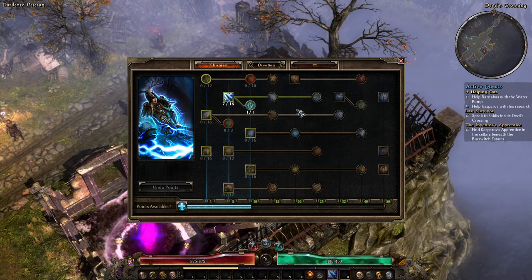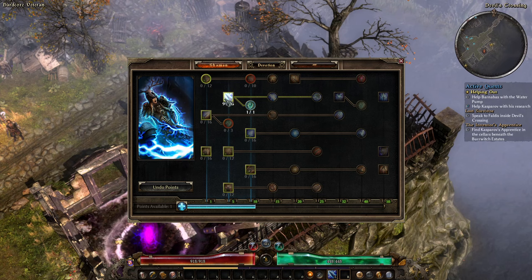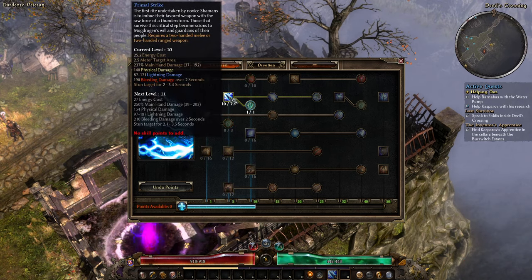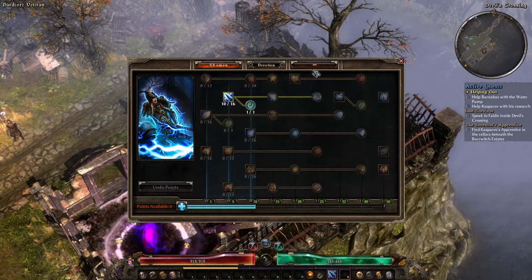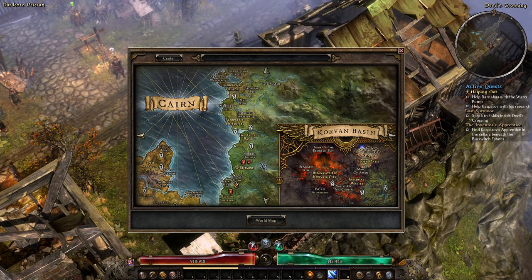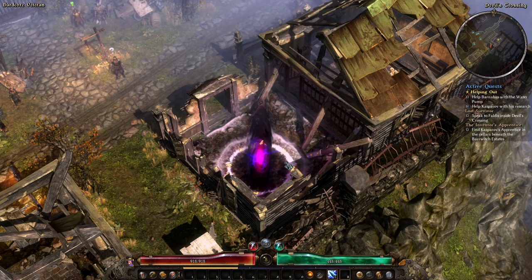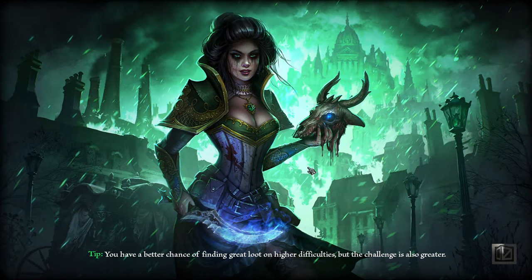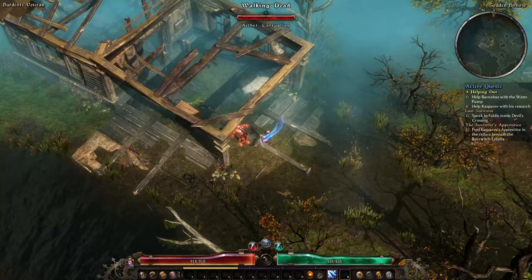Kasparov wants four of your Aether Crystals and will give you a skill point in exchange. I hit level eight apparently — one point in the bar, two points in the skill. For the one skill point from Kasparov I'll put that in Primal Strike as well, and I'll probably stop leveling Primal Strike at this point and start heading for Torrent because the energy cost is getting a little out of hand. If you're doing a Druid, Arcanist has skills that would help with energy at this point, but we're taking Demolitionist — the things I want are Vindictive Flame, Ulzuin's Wrath, Blast Shield, Thermite Mines, Flame Touched, and probably Temper.